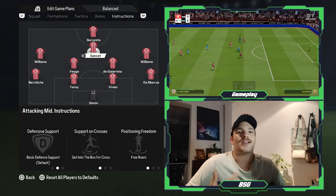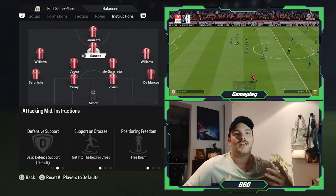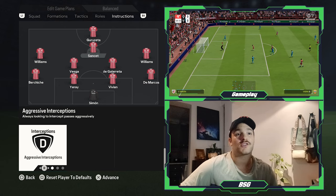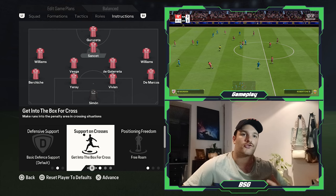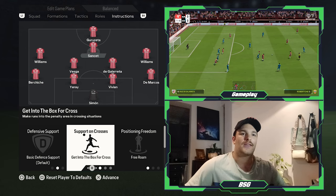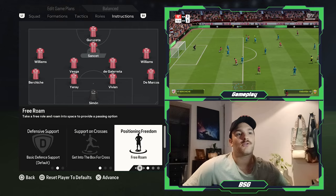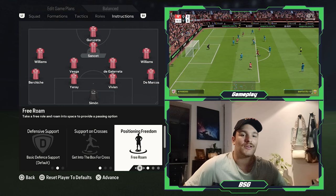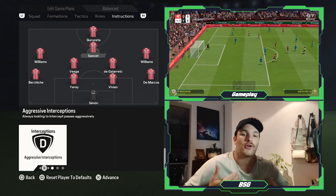Slightly higher up the field, Sanseth is the most attacking of the three midfielders, playing in the central attacking midfield role. For defensive support, he's set to a basic approach — sometimes dropping deeper, other times staying higher. For support on crosses, he's set to get into the box, playing almost as a secondary striker alongside Muniain off the shoulder of the physical number nine. His positioning is set to free roam, popping up in half-spaces in the attacking third. For interceptions, he works very hard, pressing the opposition's back line and forcing turnovers.